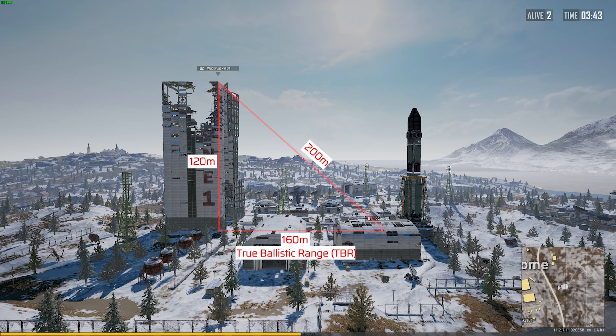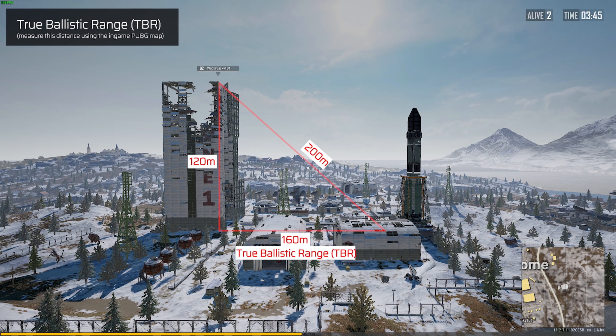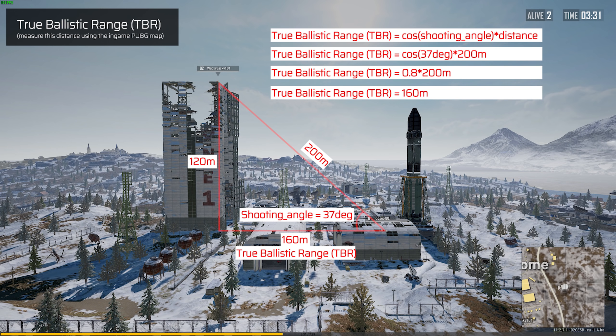This distance is known as the True Ballistic Range, or TBR, and can also be found by calculating the cosine of the shooting angle and multiplying that with the distance to the target. The shooting angle is 37 degrees, and the cosine of that angle is 0.8, which, when multiplied by the distance to the target, is also 160 meters.